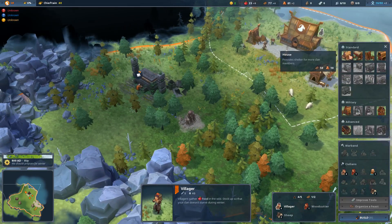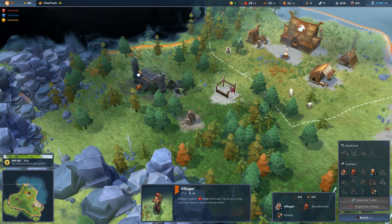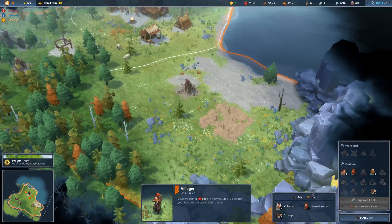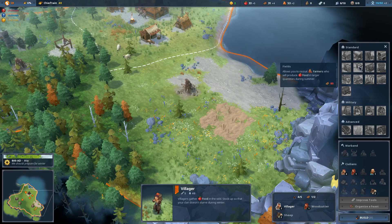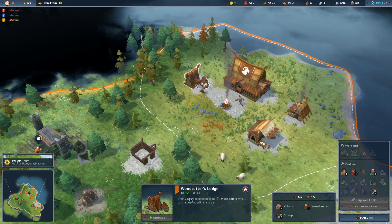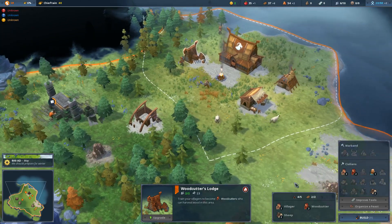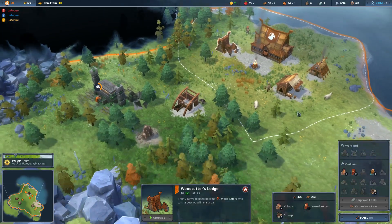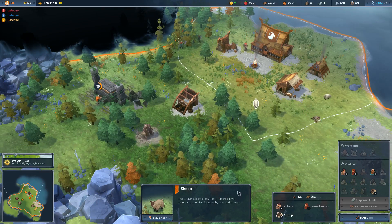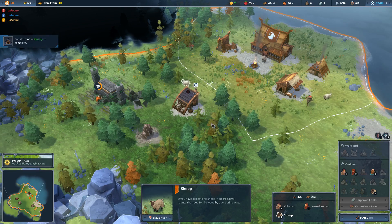Now that we have these regions colonized, we should build stuff. This region has a stone mine, so let's grab one of our villagers and build one. The woodcutter's lodge can support up to two woodcutters. You can see all the classes from villager to sheep - the sheep give us wool so we don't need as much firewood to stay warm during the winter.